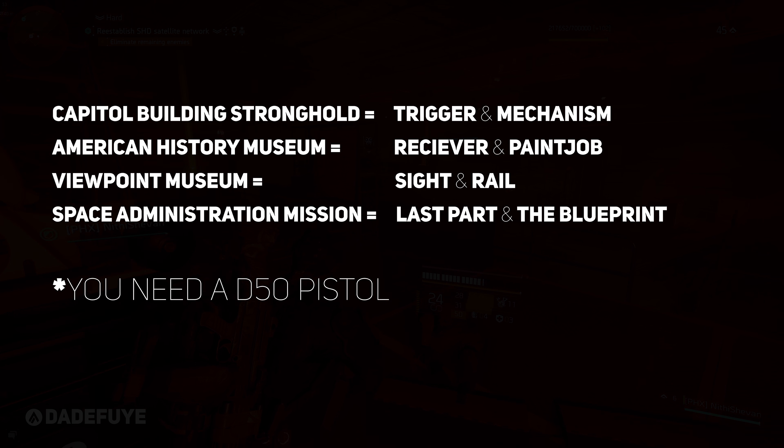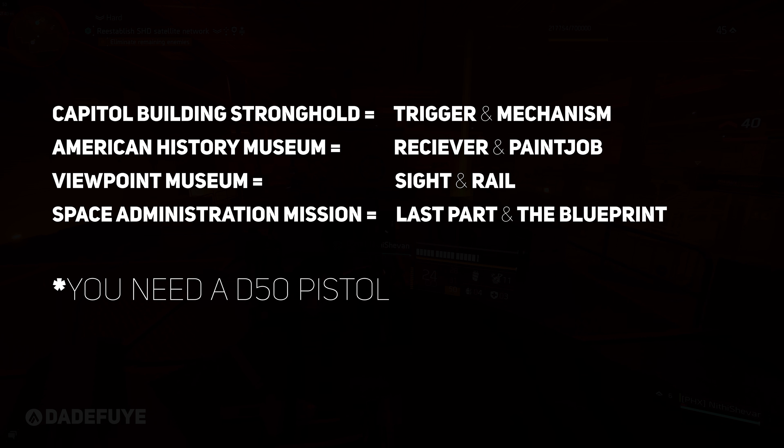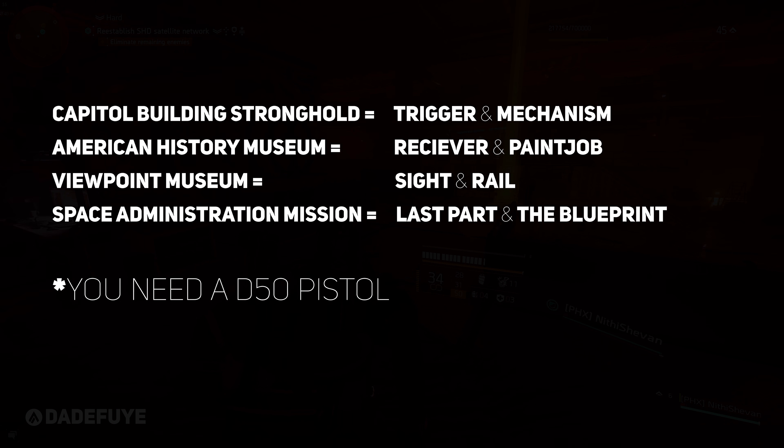Then you have to complete the American History Museum and kill the final boss. It will give you the receiver and the paint job.